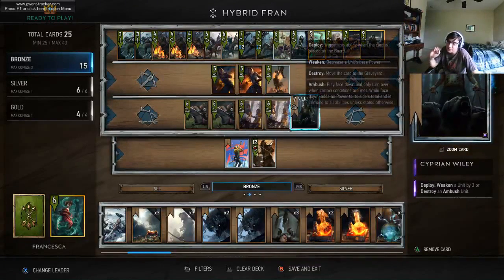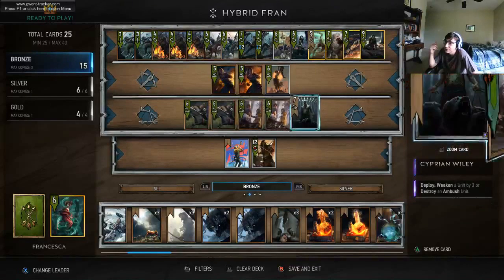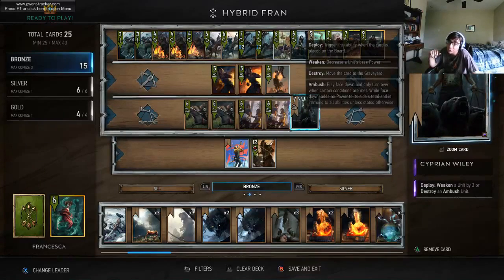If you want to change some cards, I would start off with Wily. Wily is more of a tech card against Consume Monster and Skellige. But other than that, you don't need that many cards in the siege row and it can sometimes be a liability, especially if you have no good targets for Wily and you have to kill your own ambush card. He will force you to target a card and it could be on your side of the board, which you will see.